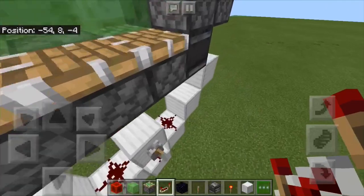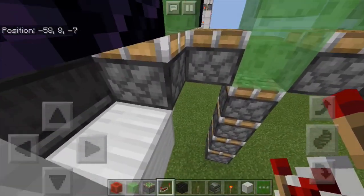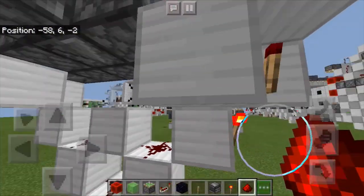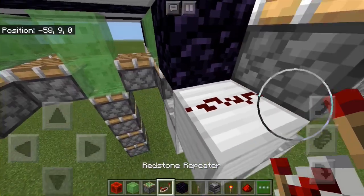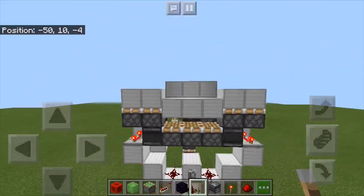Then you're going to want to get out an observer — put one there and there. Repeaters on 4 ticks in front of them. Then put a repeater on 3 ticks on the other side. Dust there. You can break that block, and then a repeater on 3 ticks right there. This makes it so that when you flick the lever, you have a double piston extender right there.